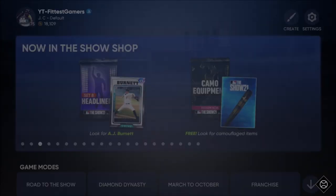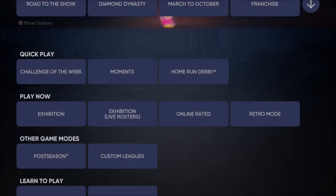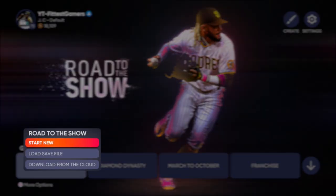You're gonna click it, download it. As soon as it pops up, you're gonna click it, download it, boom. Once you download it, go to Road to the Show tab, square, start new Road to the Show. You're gonna load in the roster and once you load in the custom roster...